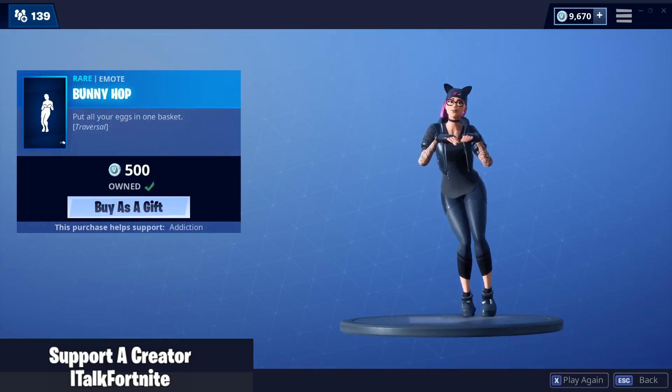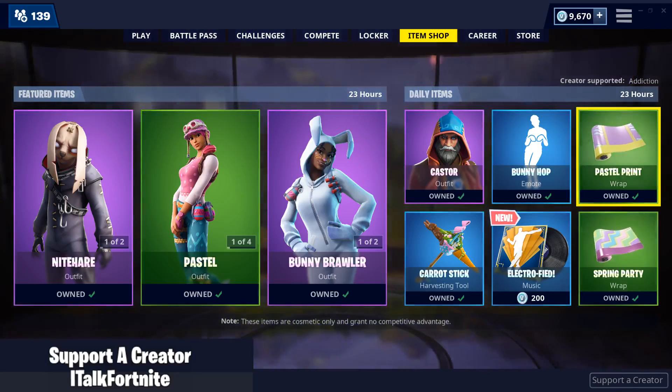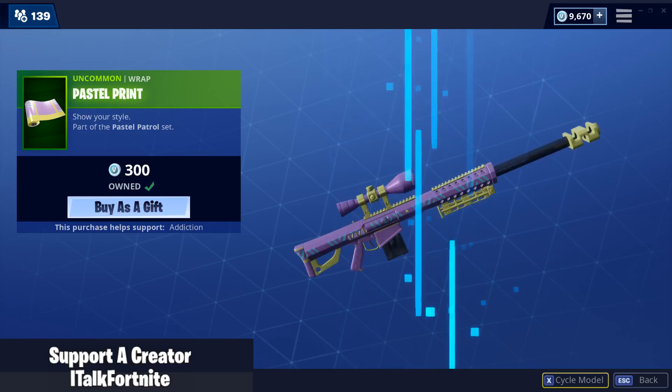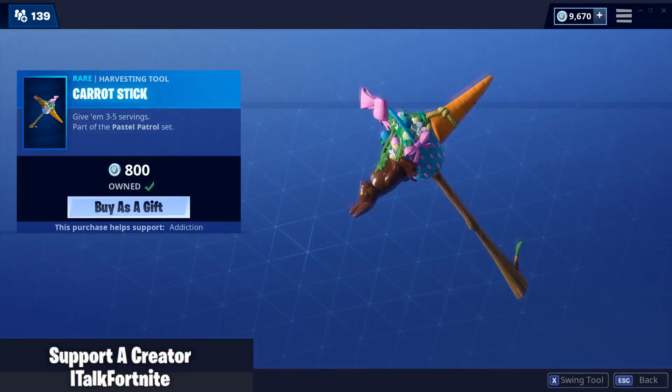Bunny Hop emote is still here — traversal, pretty good. Pastel Print is back. Cycle through the models — it's not great, in my opinion at least. Carrot Stick.